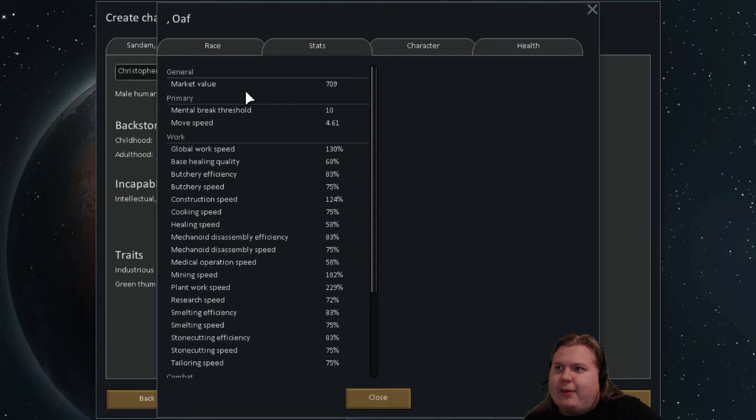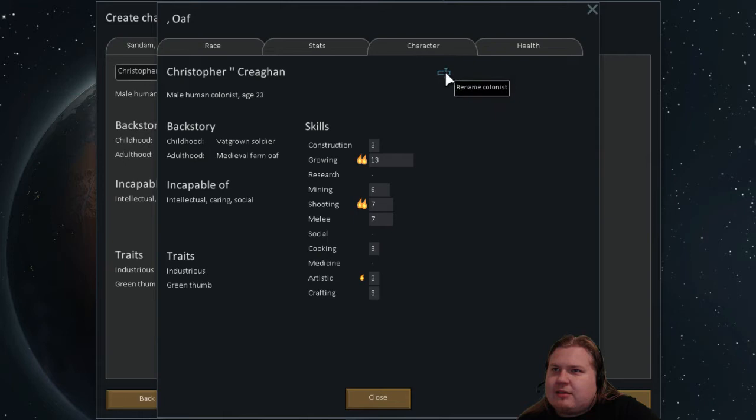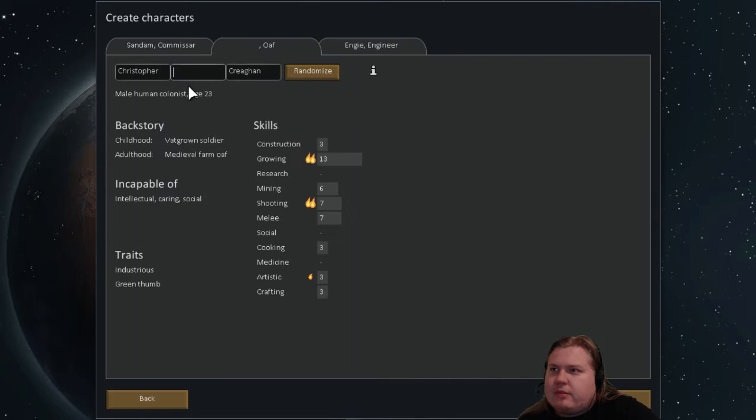Race: baseline human, mostly unmodified by gene-mode engineering. Omnivorous character. And you can rename colonist and check health.